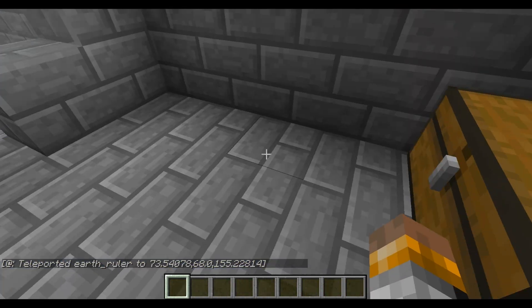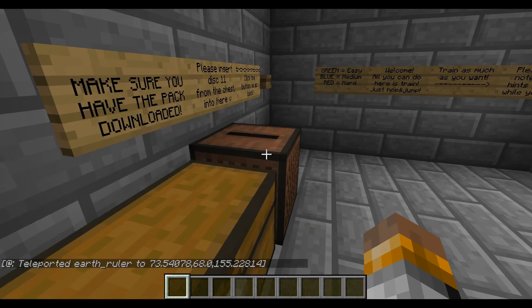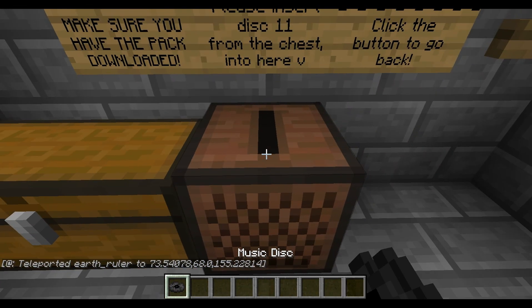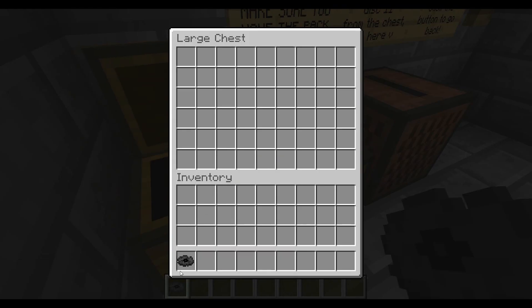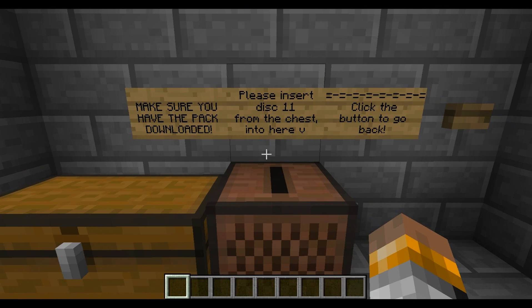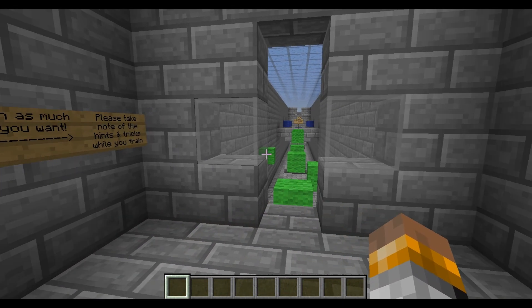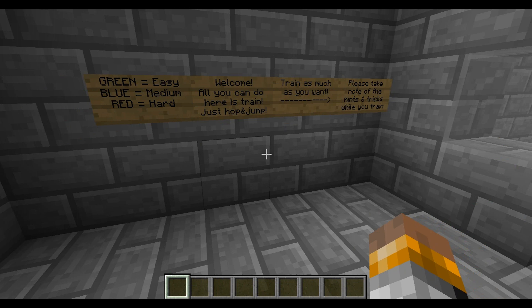I'm clearly gonna visit this test room because there's something really awesome here. Welcome player, I see you want some training. First off, I need you to follow the signs on the wall. Things will guide you through on what you need to do. Once you have finished reading, please begin your training.